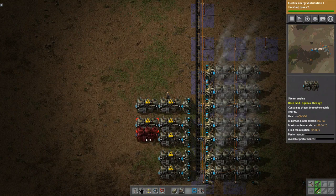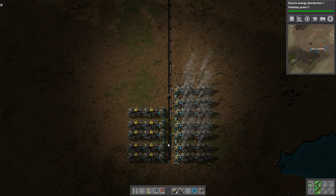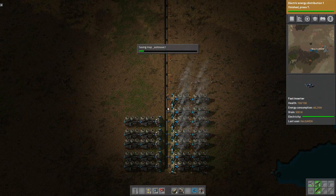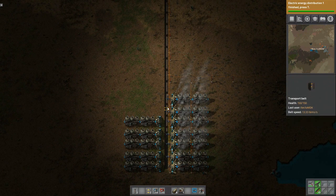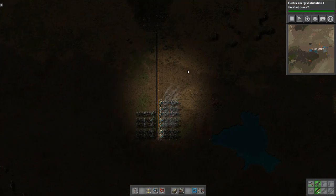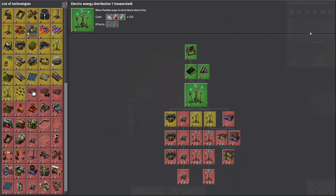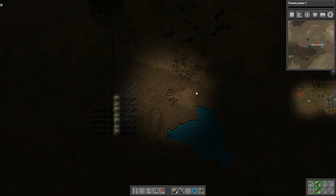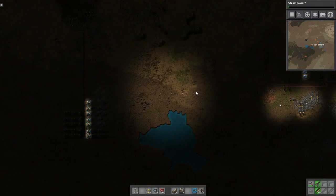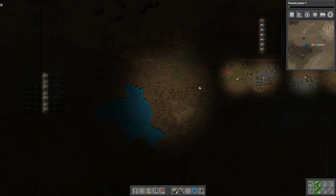We actually do have a good amount of electricity — we should be able to make this work. That's one of Bob's mods — Bob's electricity mod — he gives you a bunch of electricity buildings.